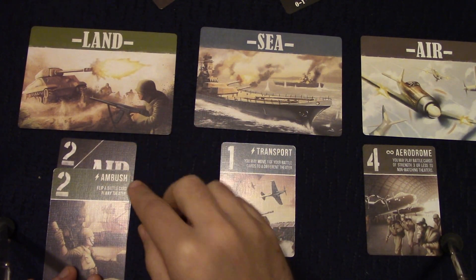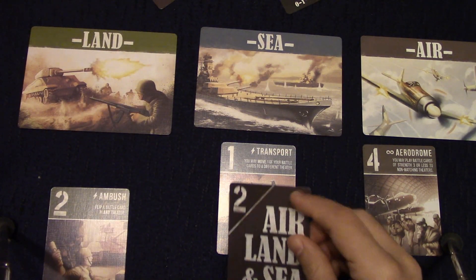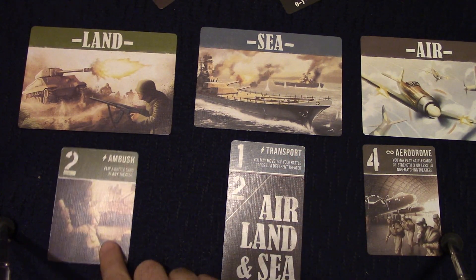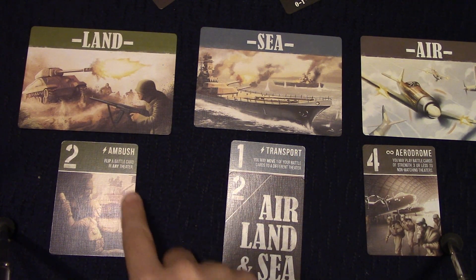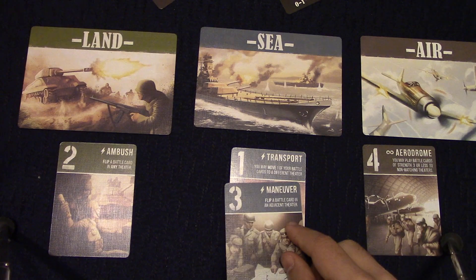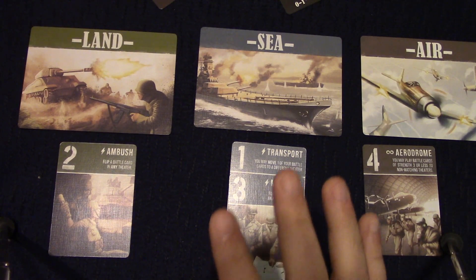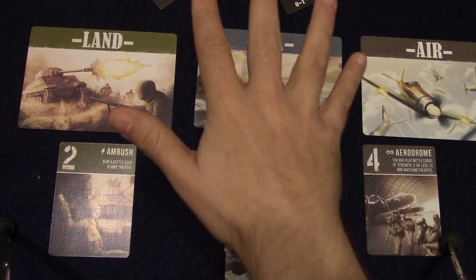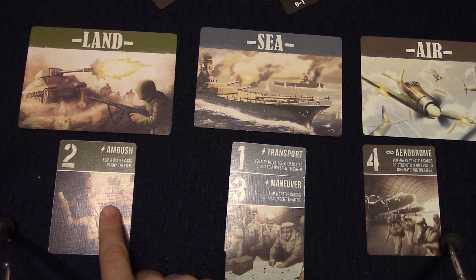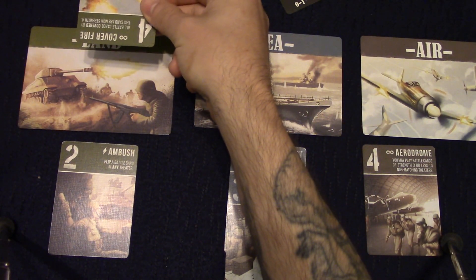What's neat is I may at a later time play ambush — flip a battle card in any theater. There's one real rule to be careful of: once you cover a card, you can't flip it. A better example would be I lay a card at sea, play my ambush in land, and with that lightning bolt effect I flip a card in any theater. You can flip from the two-strength side to the three-strength side, and then flip a battle card in an adjacent theater.